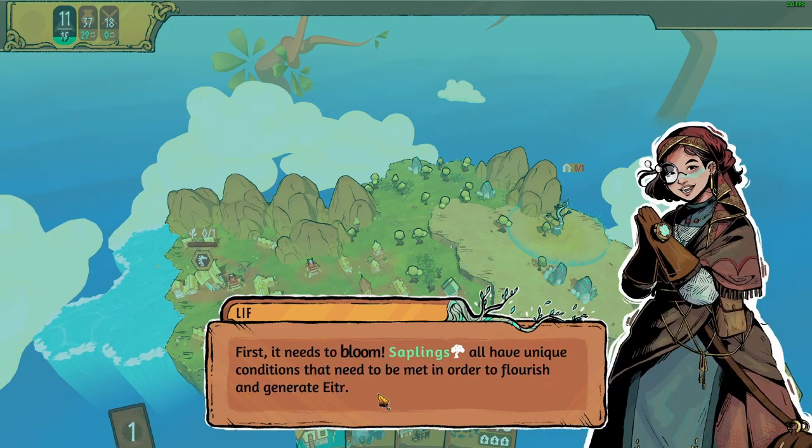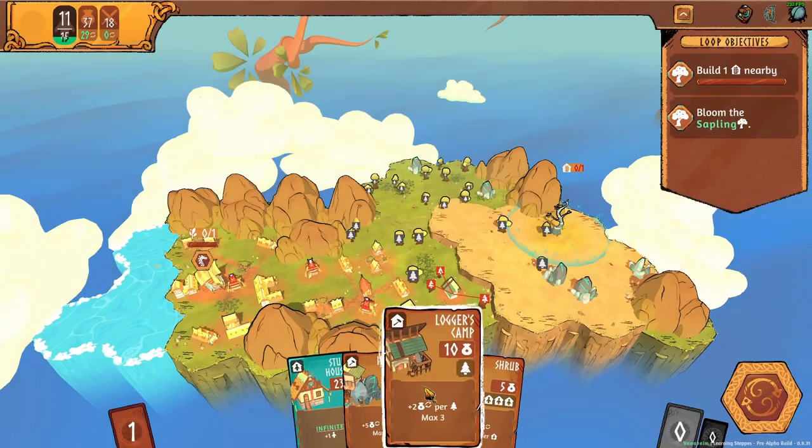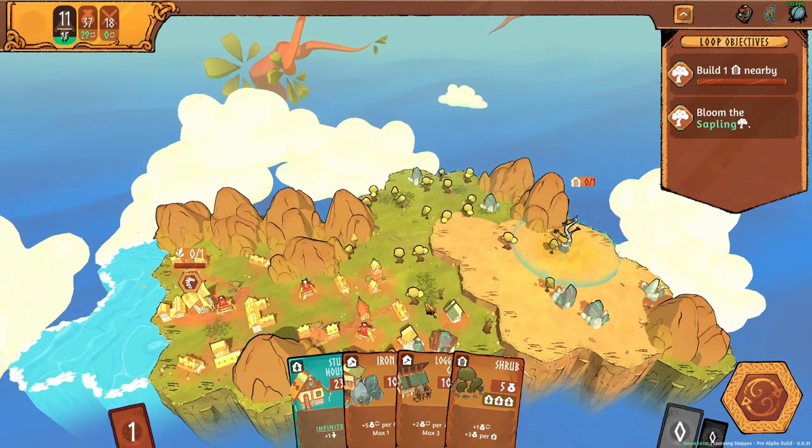Okay, that's good. Finally we can reach the sapling, but now what? First it needs to bloom. Saplings all have unique conditions that need to be met in order to flourish and generate power. This one requires an amenity building within its area, for instance. I can't make that yet.